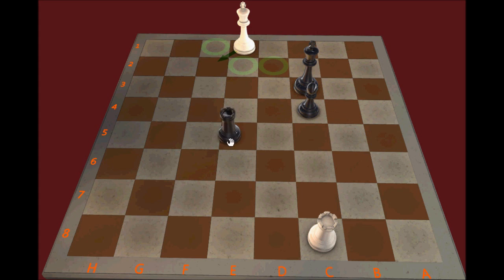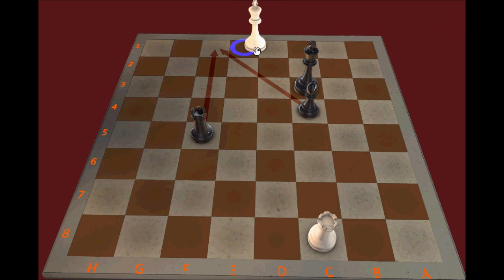Black has a simple move to win: Rook to F5. Now Rook to F1 is threatened and there's no way to stop checkmate. This Rook has no safe checks anywhere, and the King can't escape the back rank to stop Rook to F1 checkmate.